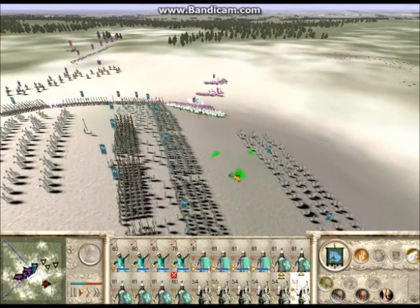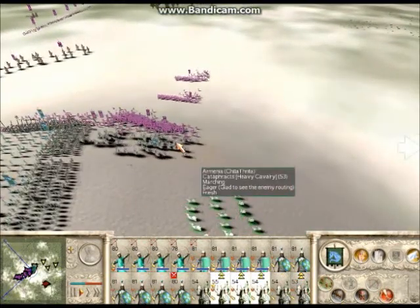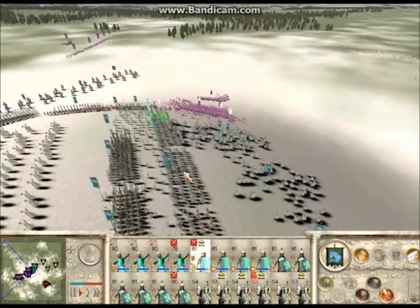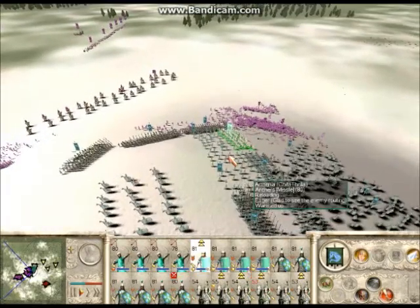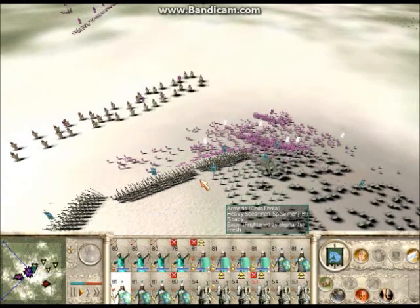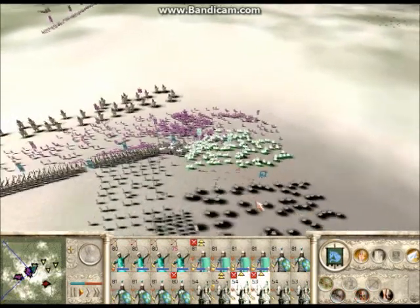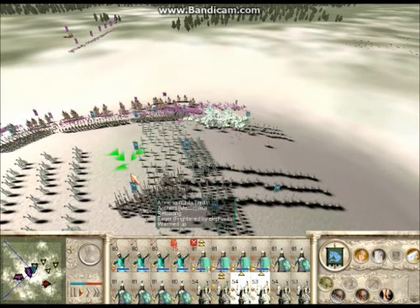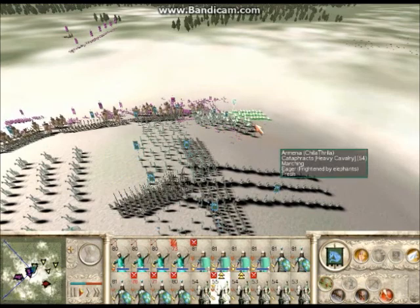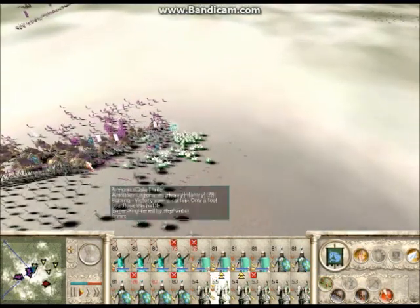Cataphracts, get out of here. Come on, what are you doing? Oh my god, elephants! Freaking elephants! Are you kidding me? What we're gonna do is... Run, run, run! Alright, here we go. We do not want these guys running into these elephants. Now we're doing good. What's going on with the Romans? The Romans are just kind of chilling over there. This is excellent.